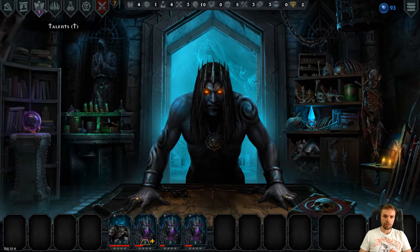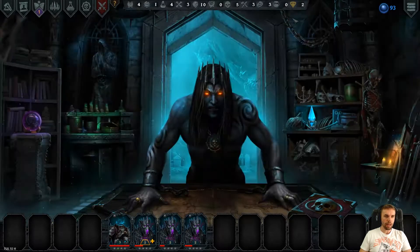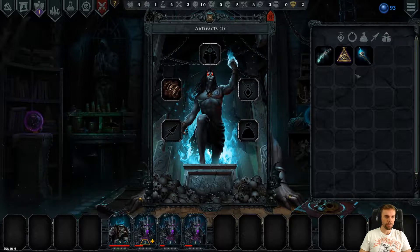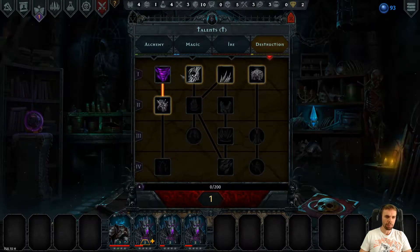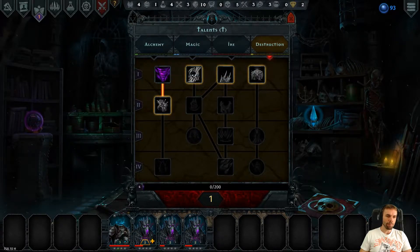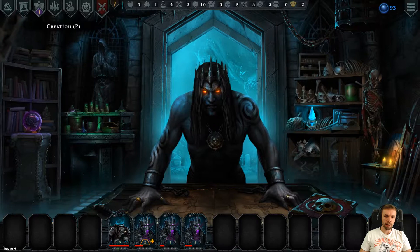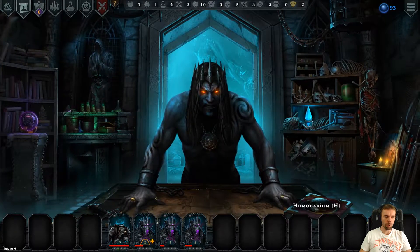We're sort of ready to go back to the dungeon, but I'm going to pick up Bones here. It's not the most powerful of destructive things, but we have an item, an artifact. I want something I can just use that's cheap, and that is Bonespear. Bonespear is really good at removing block on people.